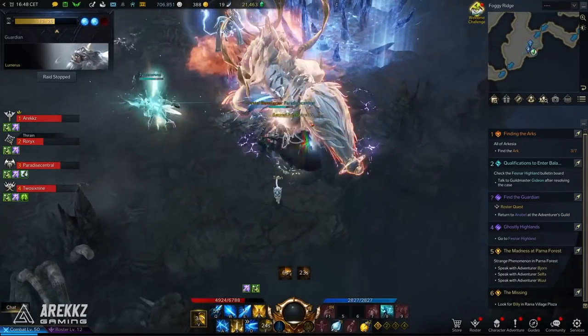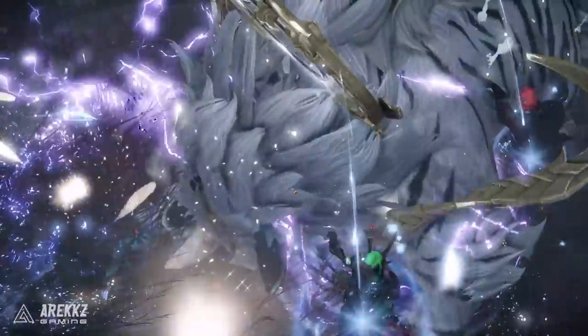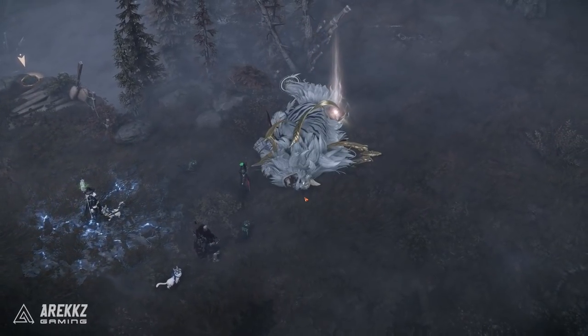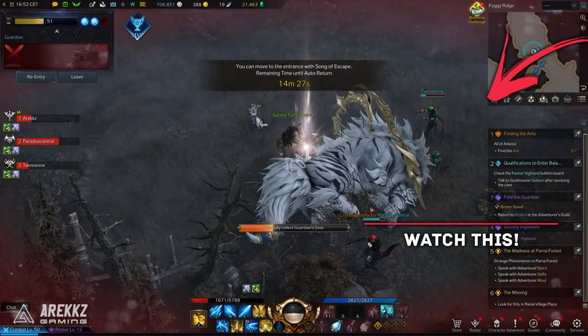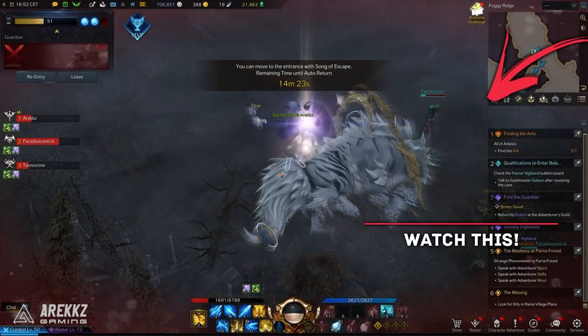Those are guardian raids — a little rundown on what you need to know, how you unlock them, how they work, and a few tips. Hope you guys found this helpful. We'll be going over all the other end game activities, so if you want to know more about Abyss Dungeons and other things like that, make sure you stay tuned on the channel. And if you haven't caught our video on chaos dungeons and want to know how they work, be sure to click that video to find out more.